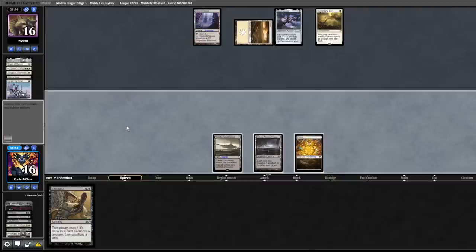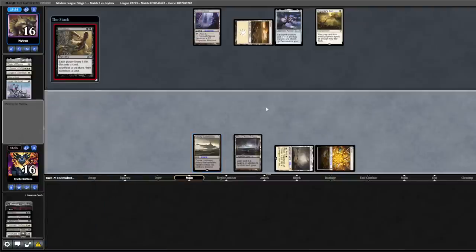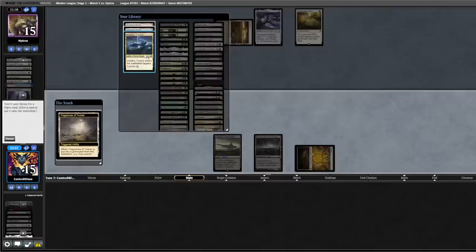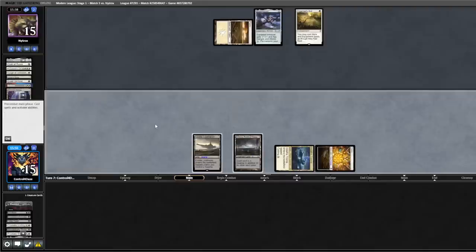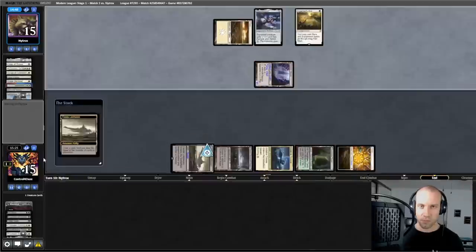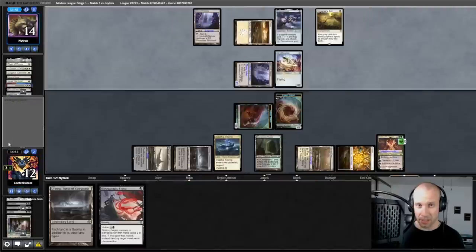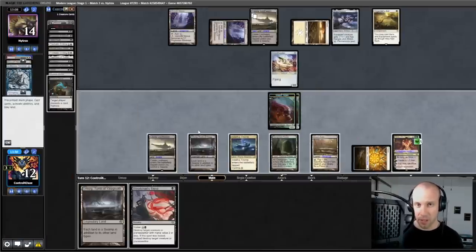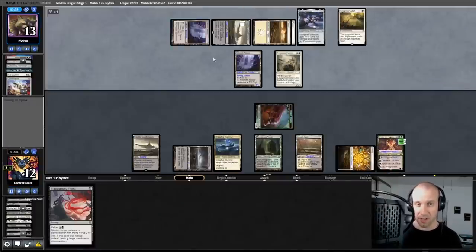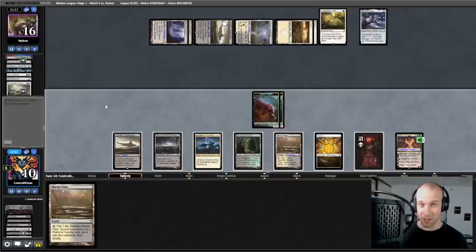Opponent casts Sigarda's Aid, back to us. Flagstones — really good draw. I'm going to cast Smallpox now, sacrifice our Flagstones, get our Triome. Opponent sacrifices their Inkmoth, plays another Inkmoth — a little scary. Over the next couple of turns I play out my Grist, start plusing it, minusing it periodically to deal with their threats. They play out multiple Inkmoth Nexuses and start attacking in, which becomes a little bit of a problem as the infect counters start adding up.